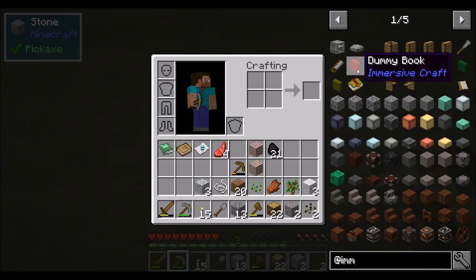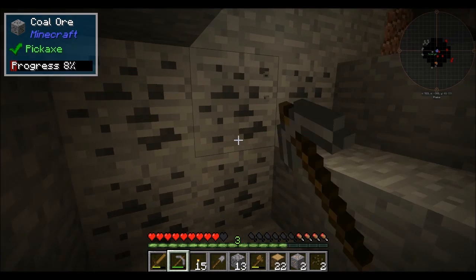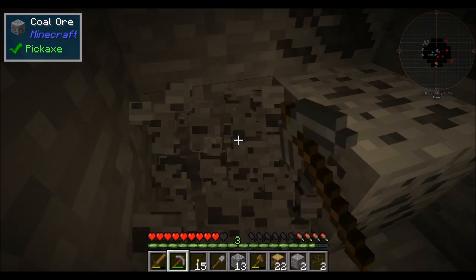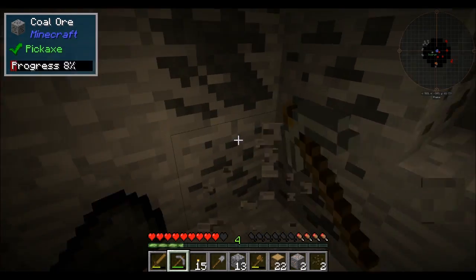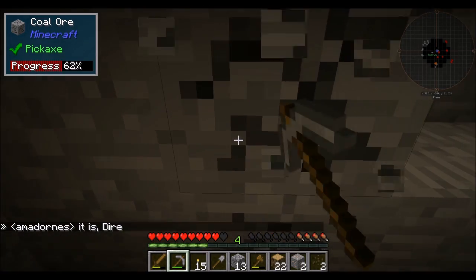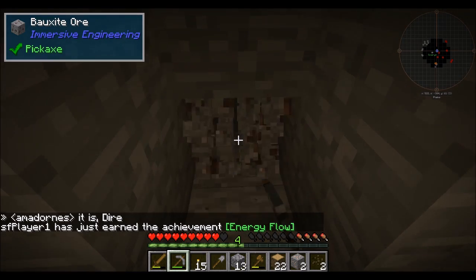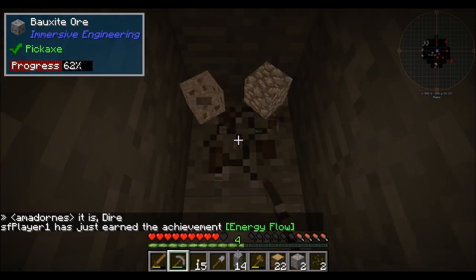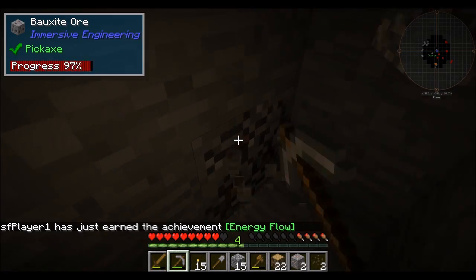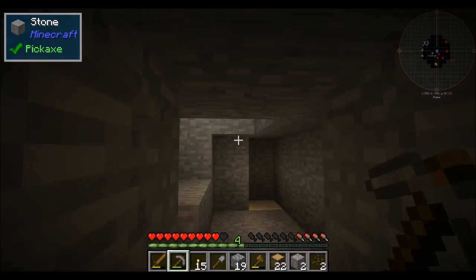IMCraft is Immersive Craft, which looks cool. Immersive Engineering. We have Industrial Craft. Int Wheel — I don't know. Iron Chests. Item Zoom — that was that thing at the beginning. I found bauxite — if I'm not mistaken, that's aluminum, right? Bauxite is aluminum? Yes. Nice.